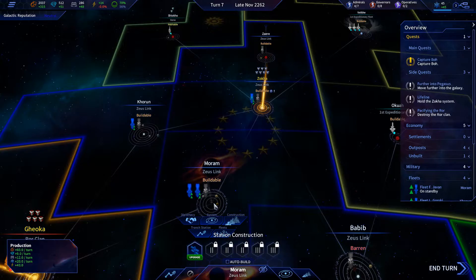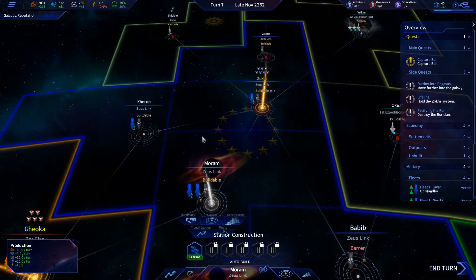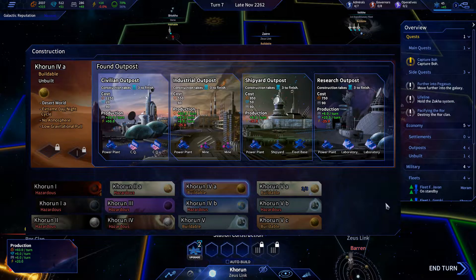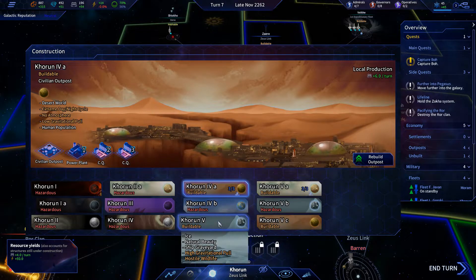Do we have anywhere we can put more stuff? If I can construct more research outposts, then bring it. We need more energy — there's no way we can do that without a civilian outpost. Oh, we can do a civilian outpost now! We're definitely doing that, we need the energy and the people.